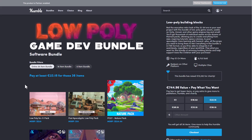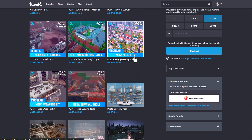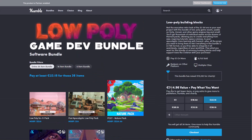If you're into low poly game development, there's a low poly game development bundle which is also available. This is running out, so if you'd like to grab it, go ahead and check it. All 36 items are being offered for 23.15 euros, as against the original price if you were to purchase them individually, which is 744 euros.